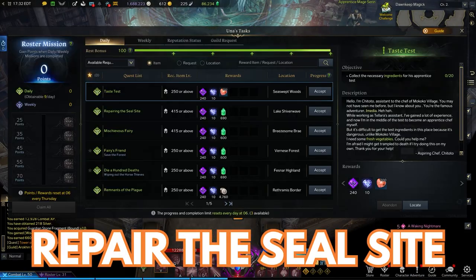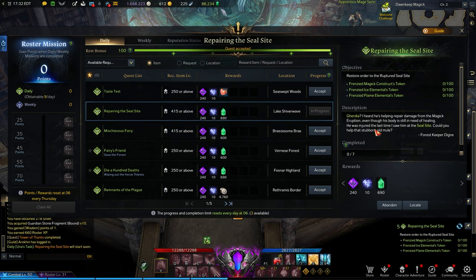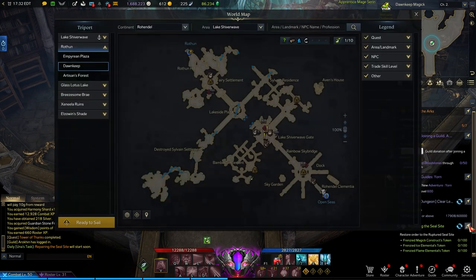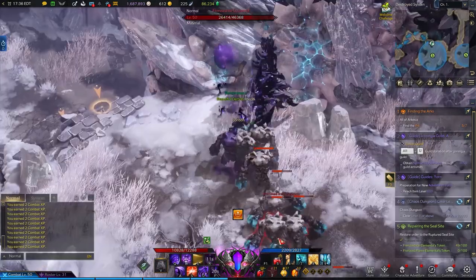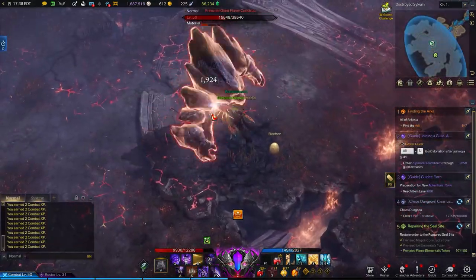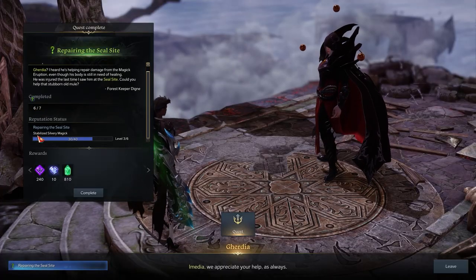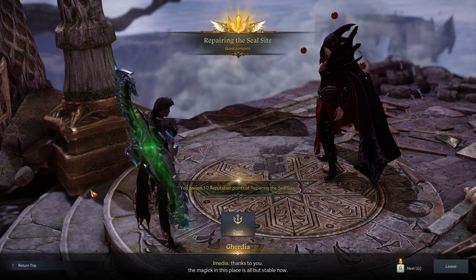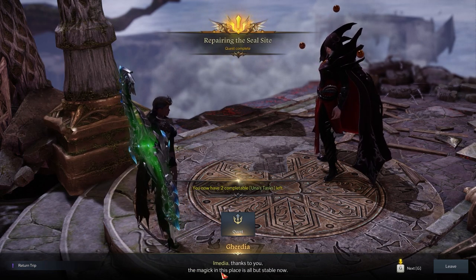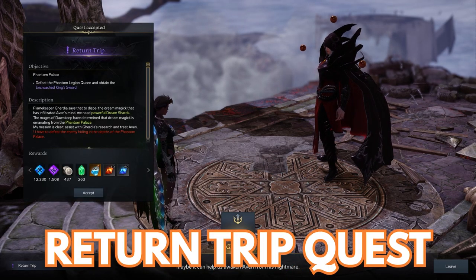The second step is to repair the seal site. This is a daily Unus task completed in Lake Shiverwave by helping Gurdia defeat the magic constructs. The catch is that you'll need to complete this daily not once, not twice, but seven times before the seal site is officially repaired. The seventh time you turn this in, Gurdia will thank you for making the site stable. According to him, the last step in curing Avin is killing the Phantom Legion Queen and obtaining the Encroached King's Sword from her.